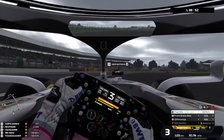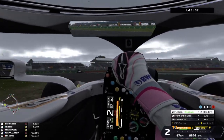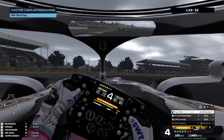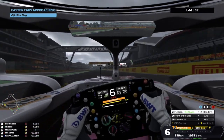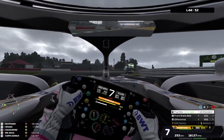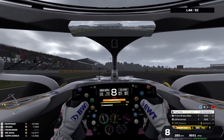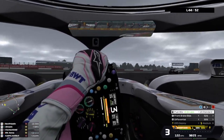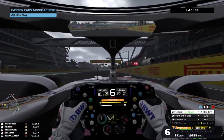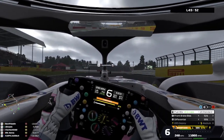On lap 43 we are in 10th position — if we can salvage a point that'll be good. The leader is coming through, so just move over and let him by. I'm going to try to hold on to 10th place — I've got a 12-second lead over P11. My teammate is lapping me now — hi JPeb, bye JPeb, happy travels!